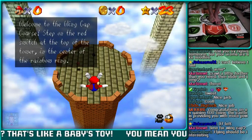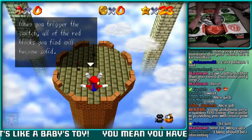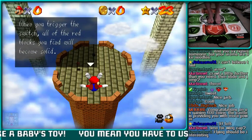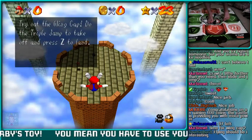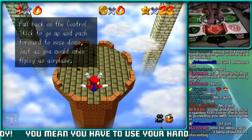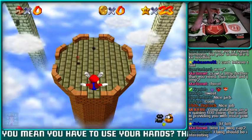Welcome to the wing cap course! Step on the red switch at the top of the tower in the center of the rainbow ring. You can trigger the switch so all of the red blocks you find become solid. Try out the wing cap — do the triple jump to take off and press Z to land. Pull back on the control stick to go up and push forward to nose down, just as you would when flying an airplane.